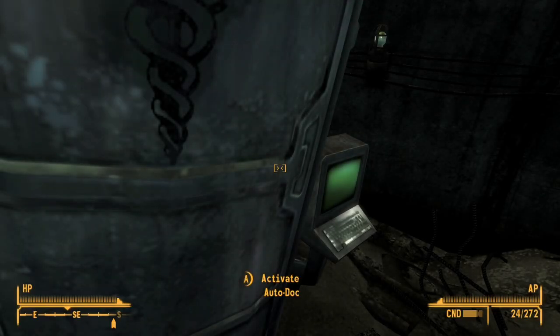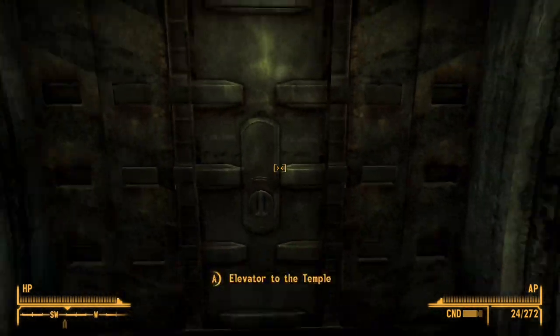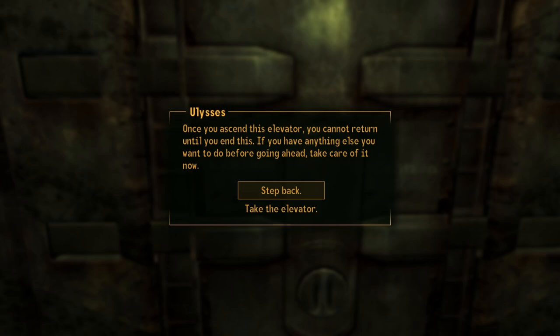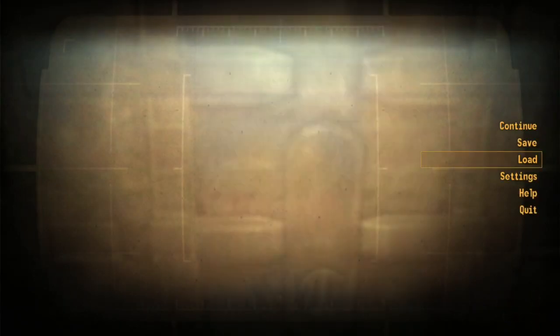I can get healed up a little bit. Elevator to the temple - here we go. Get to confront Ulysses. That's why I made a save, right? Yeah, okay, I made a save.